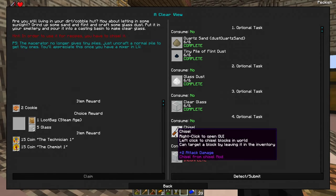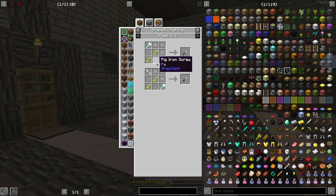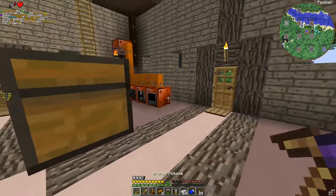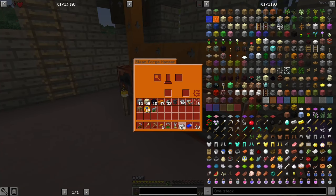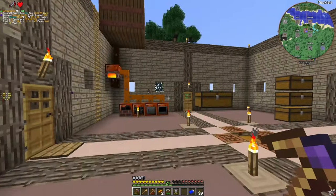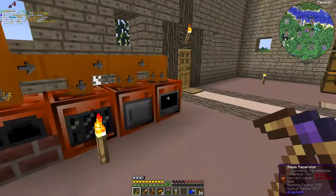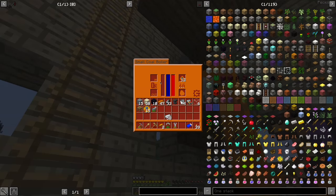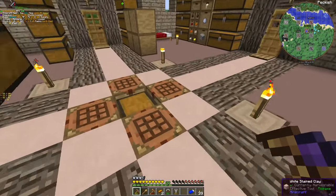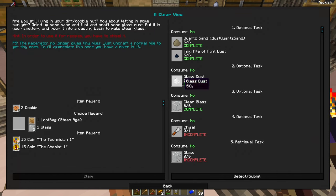Clear glass is ready. Now we need to make a fizzle — we need three iron plates. One, two, three, four, five, six. Let's let them make this. And I need two screws.